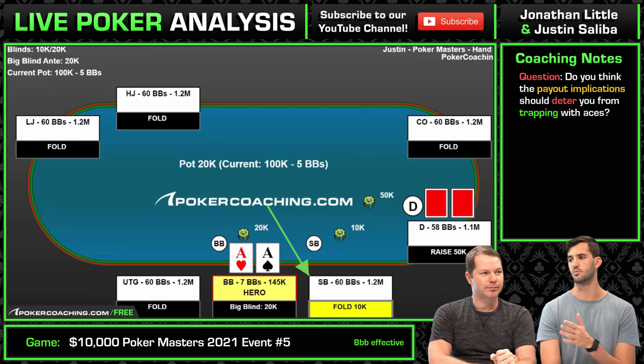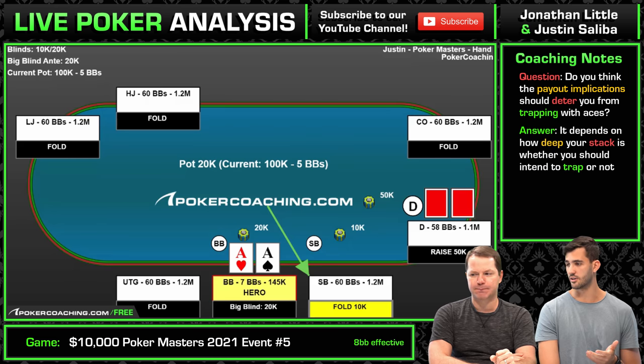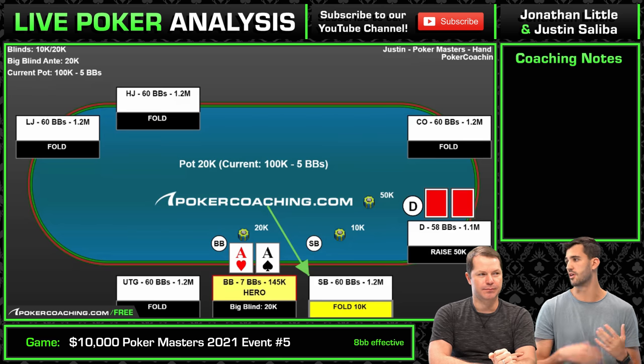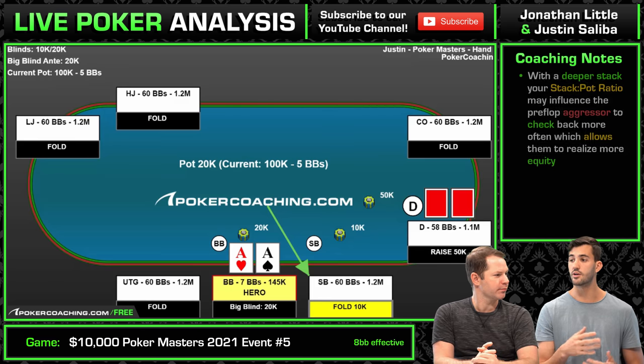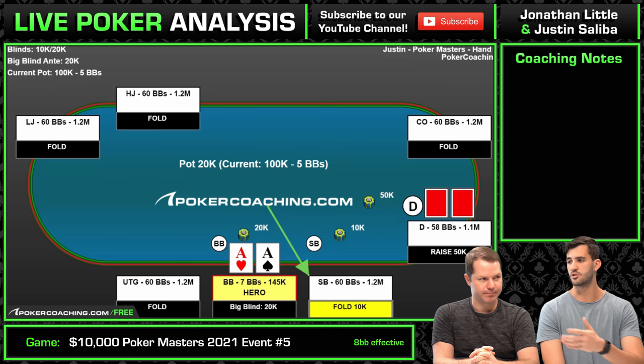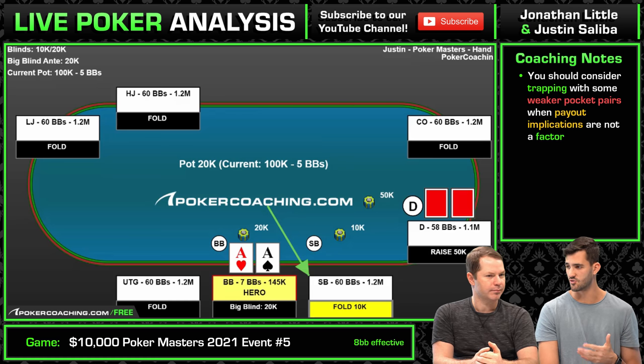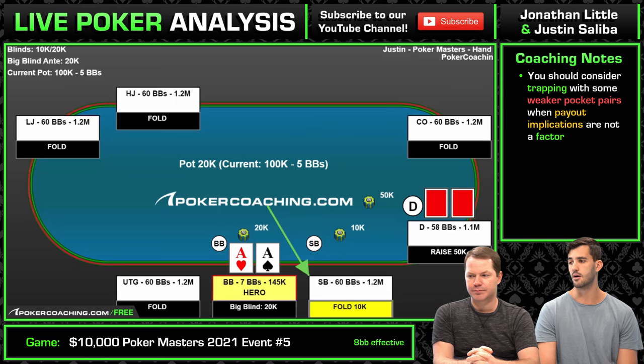My guess is there's some threshold of how deep we are. When you have 15 big blinds, I don't think we can trap, because the SPR lets him realize enough equity and we're such a lock to make the money anyway. But when you're the shortest stack with sub-eight big blinds, that's a spot I think we have to trap with aces. In terms of pure chips we could trap with tens, but on the stone bubble you don't want to trap with tens — you don't want him to realize any equity with a vulnerable hand. I do still think we want to trap aces here.